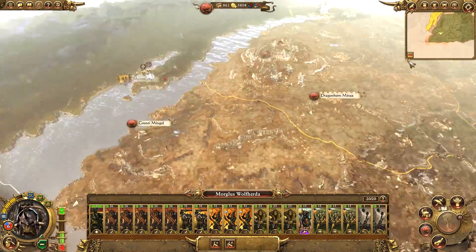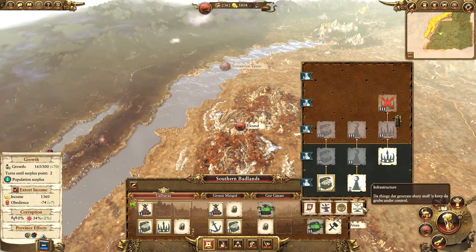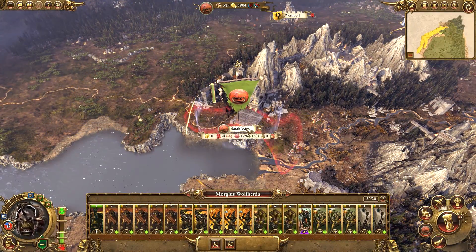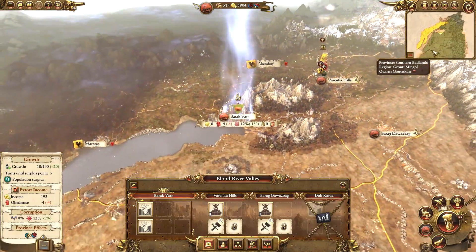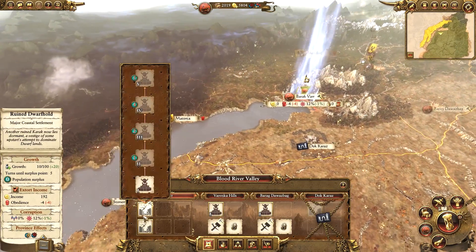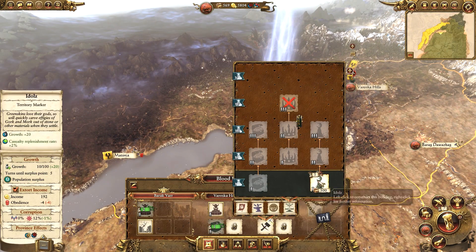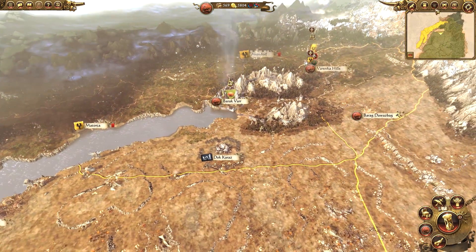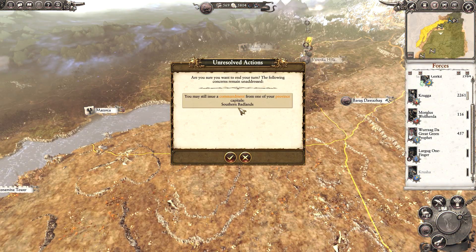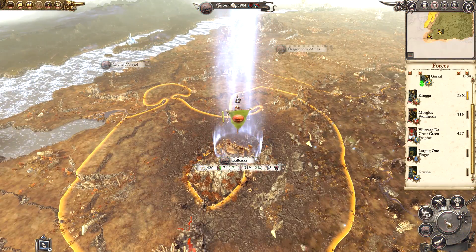Maybe we can delay the Boss's Tent for one more turn. We definitely want to get the Greenskin Hideout at Barak-Var and also start working on the Piles of Shiny Stuff. Krugger can stay where he is - we can issue a commandment in the Southern Badlands, which will be Camp Ruckus. And we'll move on.